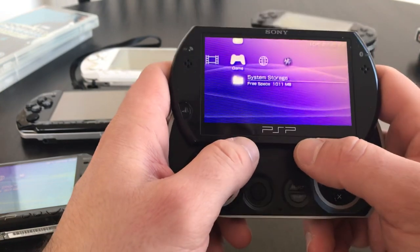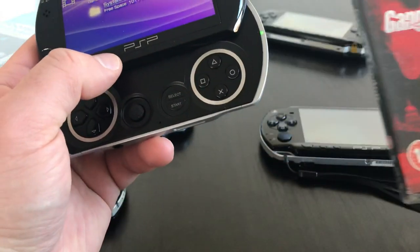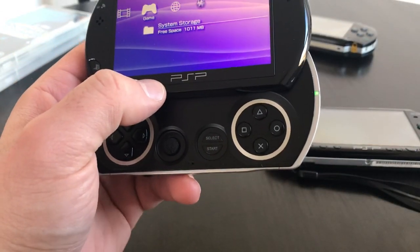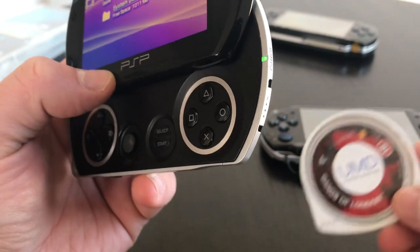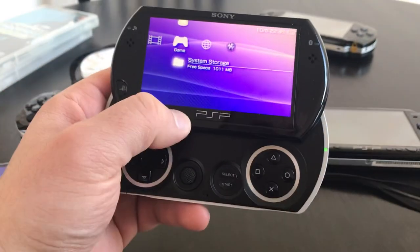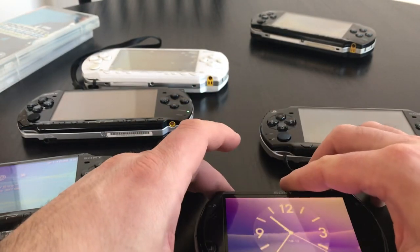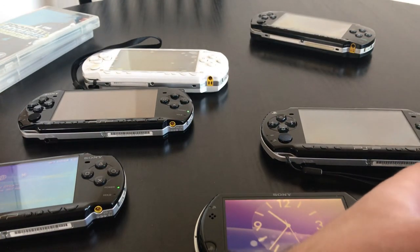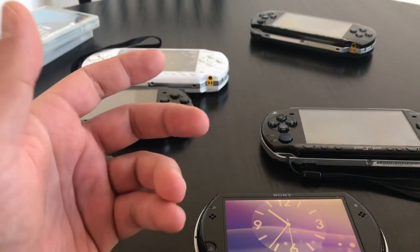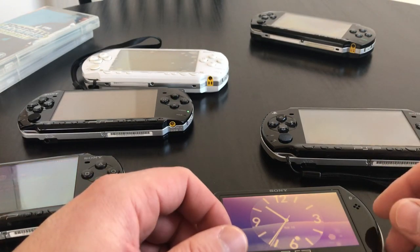It's a really amazing model, but don't forget: with the PSP Go you only have two options to play games. There is no UMD drive, so any physical UMD discs you have won't work. The only ways to play are through digital purchases from the PSN store, or if the PSP Go is hacked, you can download games and copy and paste them to the console.